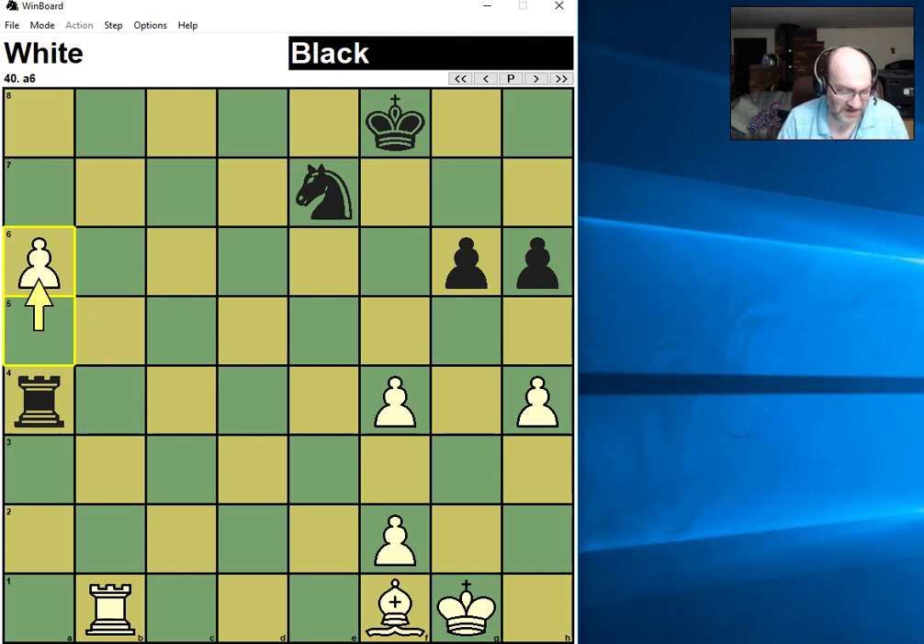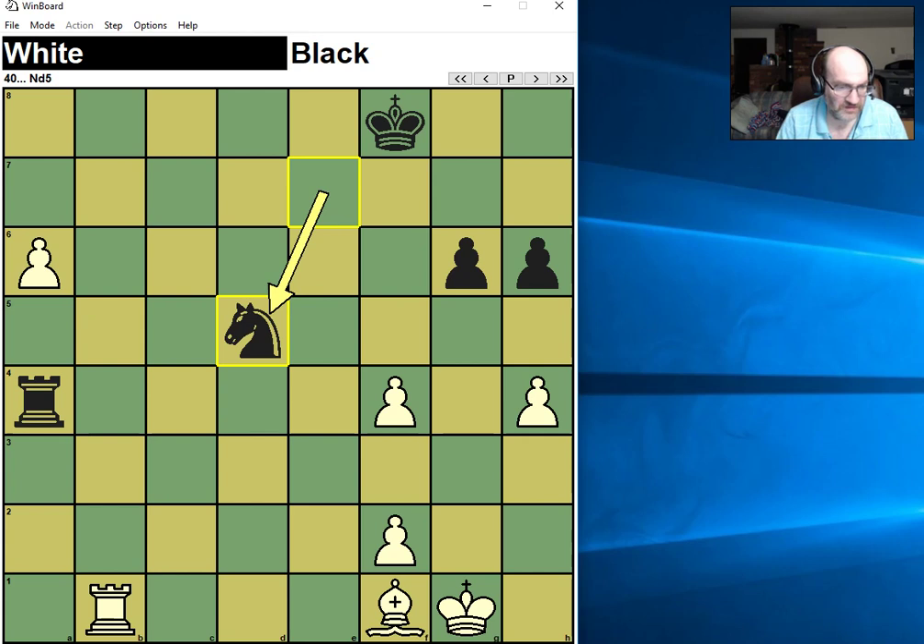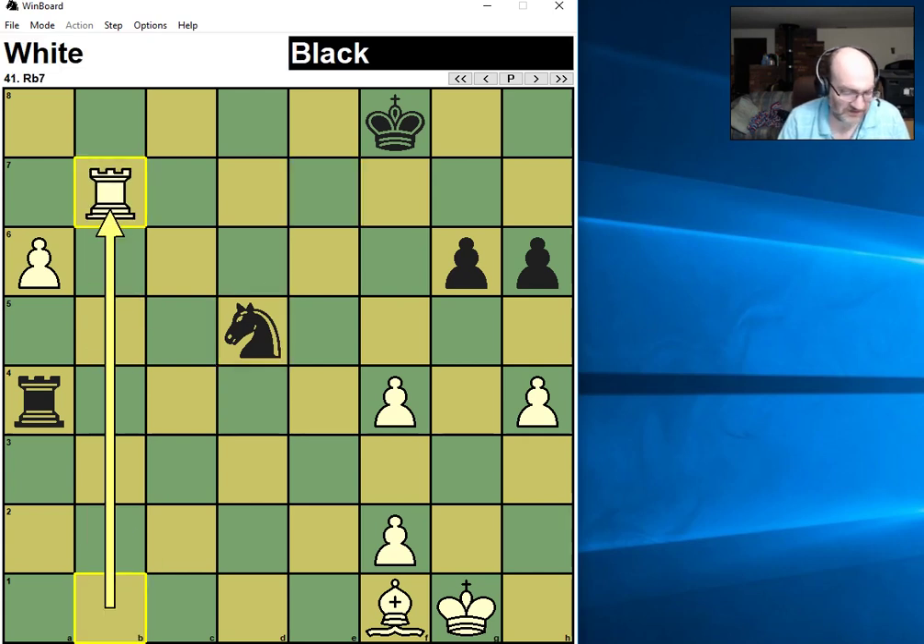Here he needs to get his king over here. But he does this move and now Fritz says white is clearly winning. The problem is I'm going to ram the pawn down and unfortunately for him his king is on the back rank, which allows me to do it with tempo. And that tempo is going to be fatal.